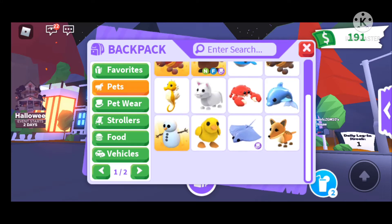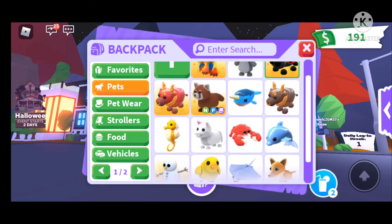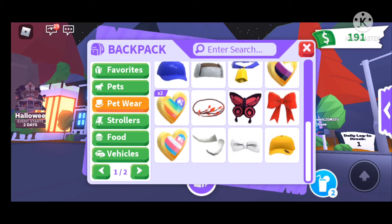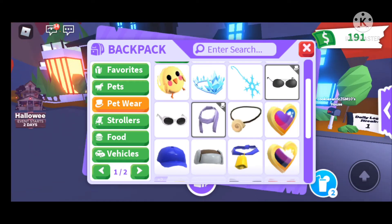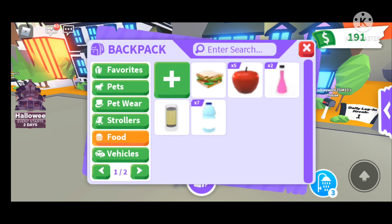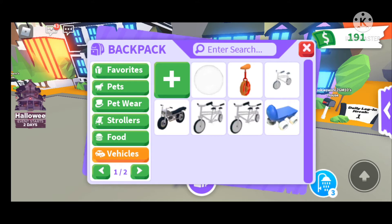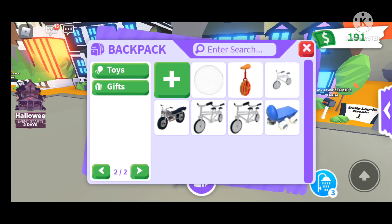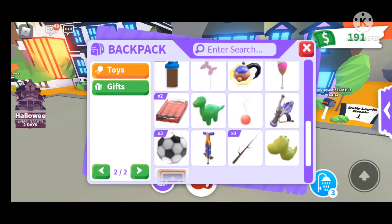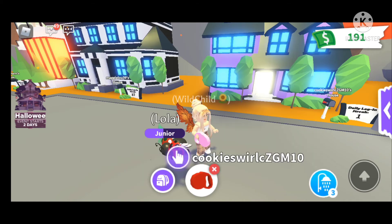These are my pets — you can pause the video to look at them. This is my pet wear; I've got a lot of stuff so you can pause to look if you want. These are my strollers — I haven't got many because I don't really use them unless I do a hack, which I'll show in a later video. I've also got some food, some vehicles, and my toys.